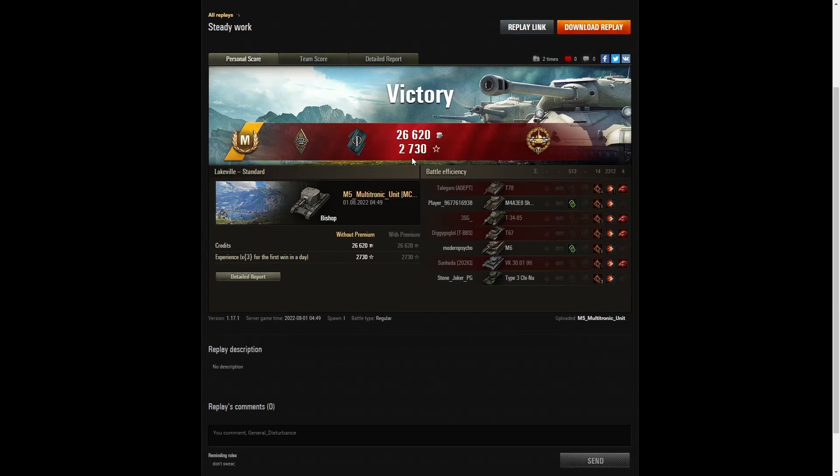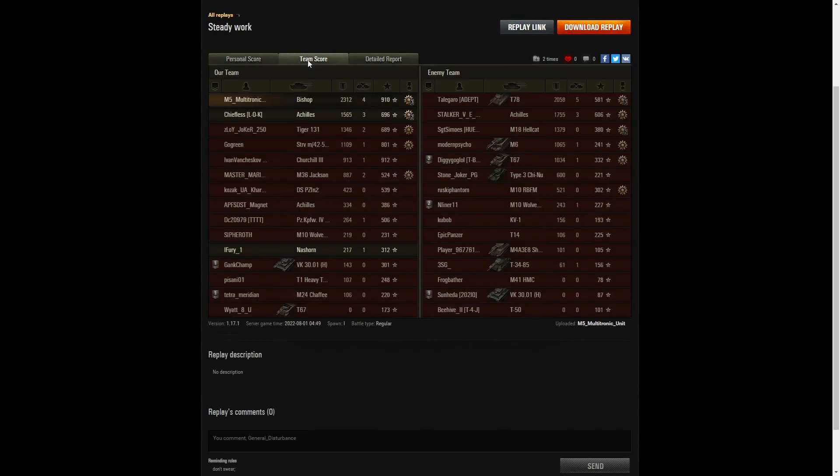He actually does stick around to see where the shell goes, whereas some people will pull away after they shoot and you don't get to see the shell hit the target at all. The highest damage in the game was 2,312 hit points — that was 20% of the enemy hit pool, so he picked up the High Caliber. The second highest damage was that T-78 with his 90mm gun managing 2,058 hit points. And the third highest damage went to the 17-pounder gun on the Achilles with 1,755.